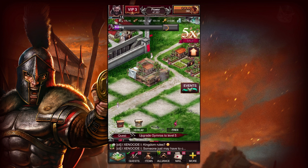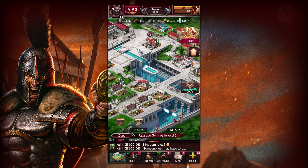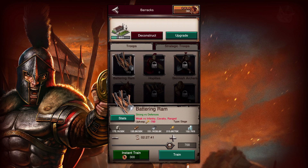Our wheat icon is no longer flashing red, so we have the necessary amount of food to feed our army. But that's going to change very quickly as we're going to build more siege troops. Because if we're going to be attacking a kingdom, we definitely want to take down their walls and their defenses, and there's nothing better at that than siege.